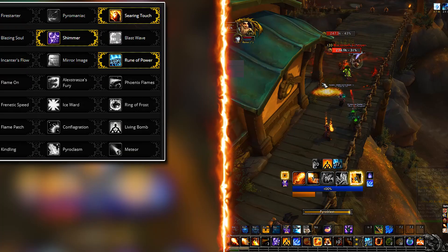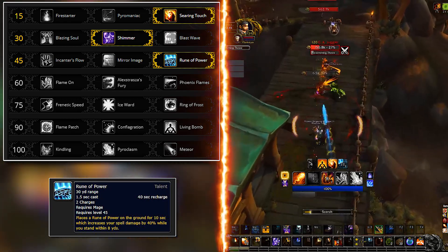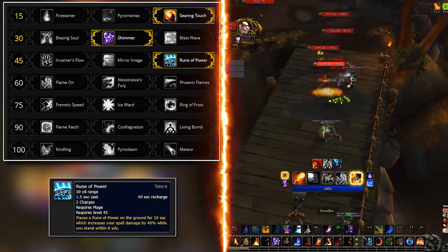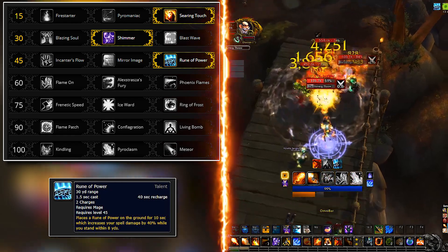Third row, Rune of Power is still seeming the most DPS gain out of all the options. The talent kind of forces you to not move too much to keep up the buff. You don't have to stay in the same place though — you can move a few yards left and right to dodge some bad, as long as the bad is not too big.